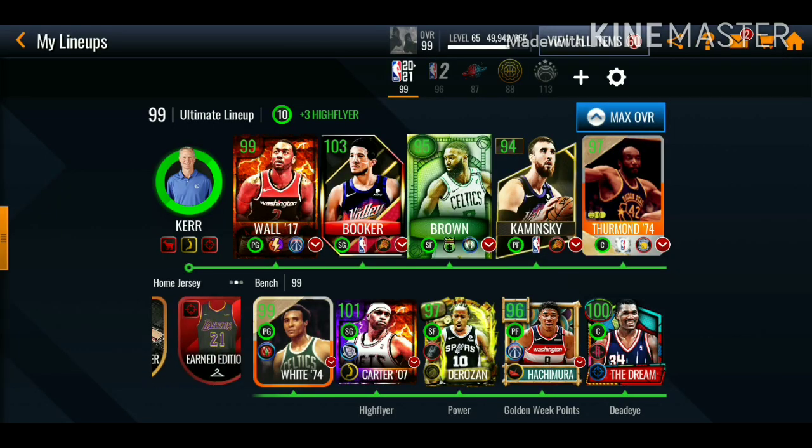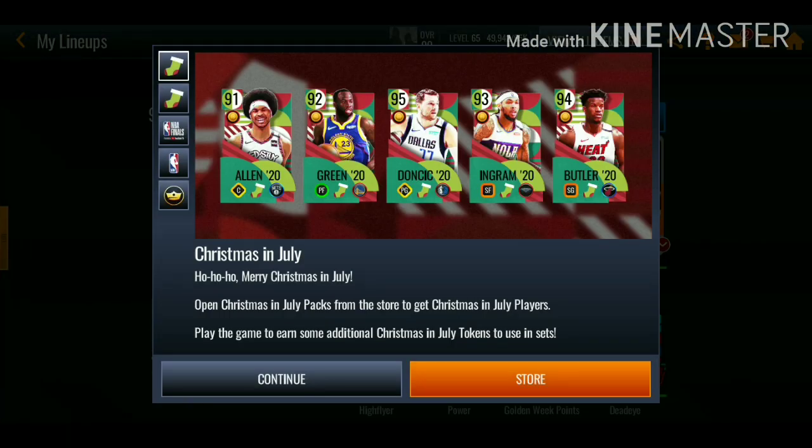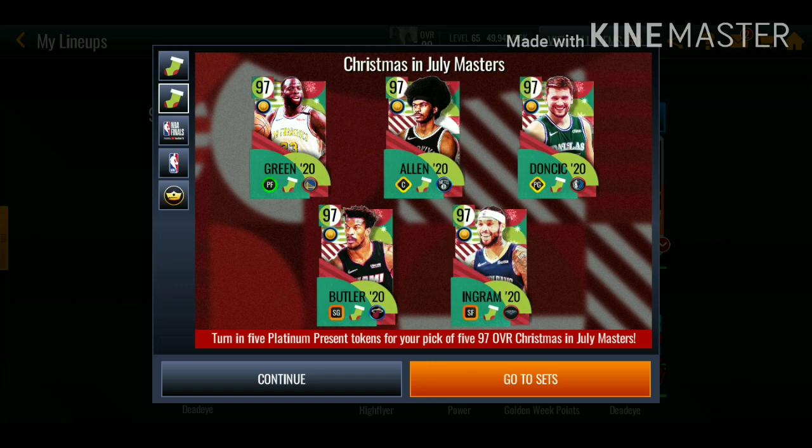Hopefully this video helps you get those tokens fast. This promo is gonna be out for five days — on Sunday we're probably getting another side promo, and we'll get sneak peeks on Saturday. Today is gonna be a triple upload. Let me know in the comments what you guys think I should go for — 97 Luka Doncic or 97 Brandon Ingram. The third upload will be my grind to the top account getting a Christmas in July master. If you enjoyed, hit that like button, subscribe if you're new — have a good rest of your day, I'll see you guys on the next one.